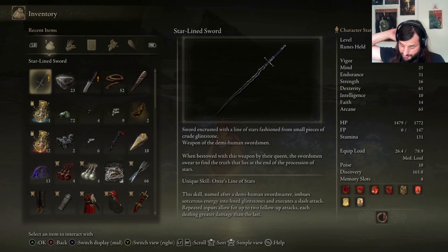Another new greatsword type — sword encrusted with a line of stars fashioned from small pieces of crude glintstone. Weapon of the Demi-Human Swordsman. When bestowed with this weapon by their queen, the swordsmen swear to find the truth that lies at the end of the procession of stars. So the Demi-Humans are... it should have been obvious with the abilities the Demi-Human Swordmasters were using, and the fact that the Demi-Human Queens use glintstone — they are connected with glintstones, and thus with the primeval current. So I kind of wonder what actually made them Demi-Humans.